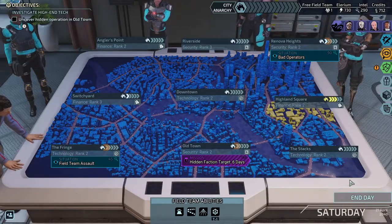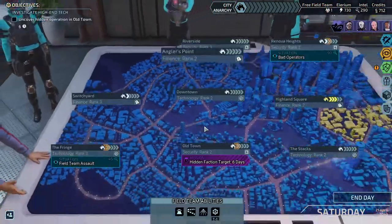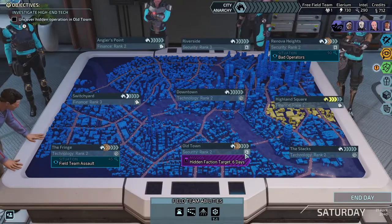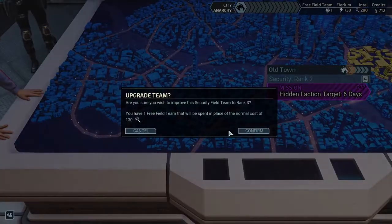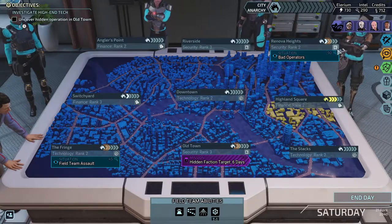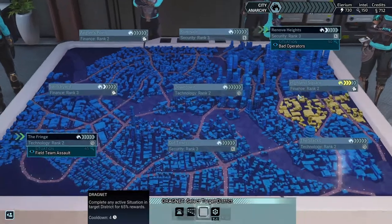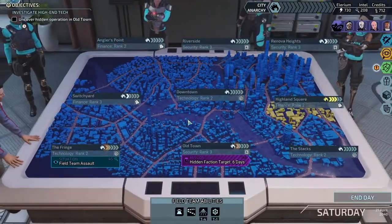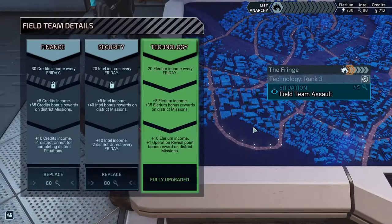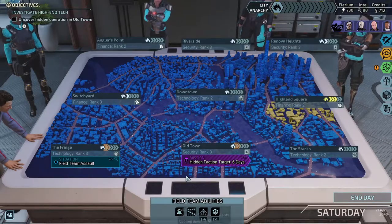We also have a free field team to put down, which we didn't do last episode. Two days pass — what's going to be the most expensive to buy right now? Another security team — level three security. I think they're all going to cost 130 fully upgraded. We'll fully upgrade this one, use Dragnet on it to pull in some intel, then immediately go spend it. We're about four upgrades away from having all field teams fully upgraded.